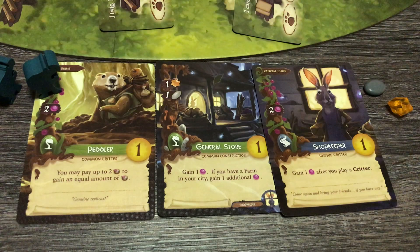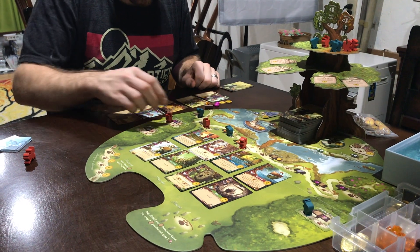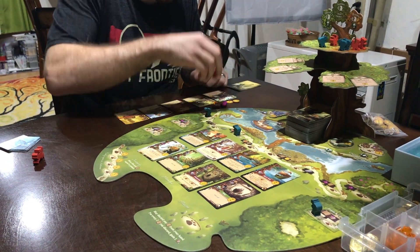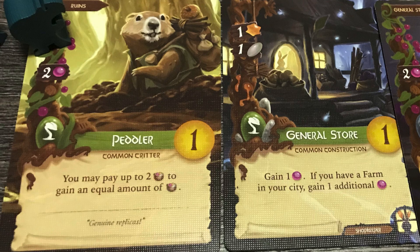play a card into your city from your hand or the meadow — a sort of auto-refilling communal hand — or recall your workers, which progresses you into the next season, gaining additional workers and offering you a benefit, usually having your production cards produce.